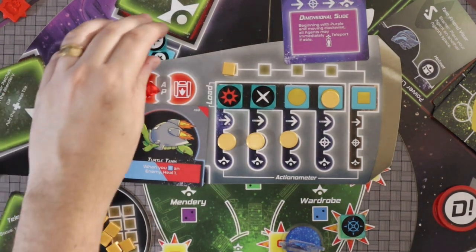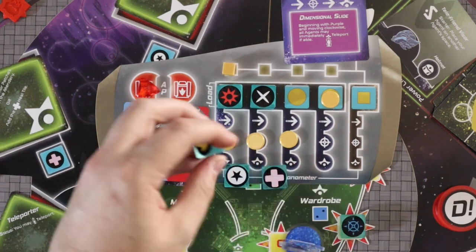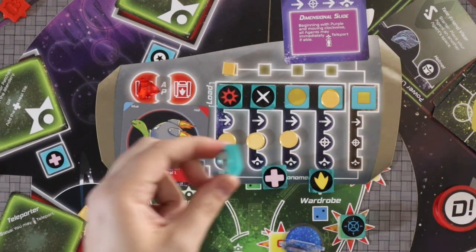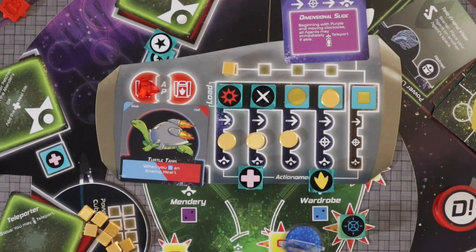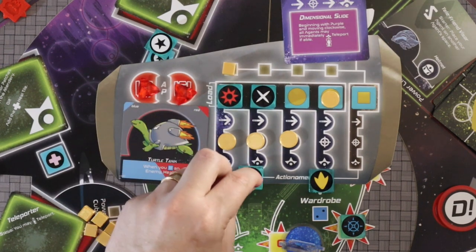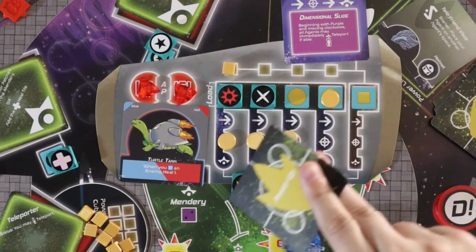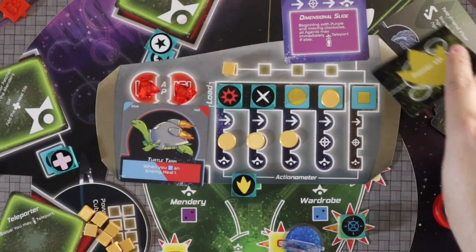There are a few types of special tiles from the bag: one counts as a hit and provides one power cube to the agent that drew it; one both heals the attacking agent one armor patch and counts as a hit; and one counts as a hit and allows you to select one of the power-up cards from the power line.